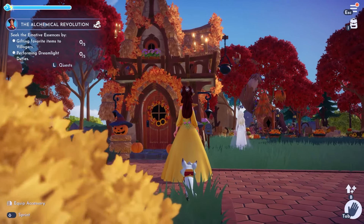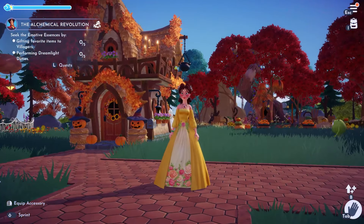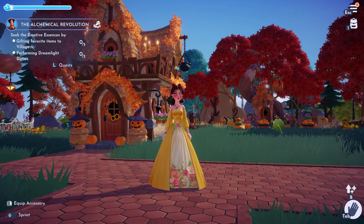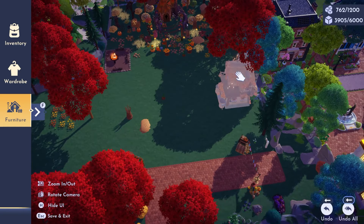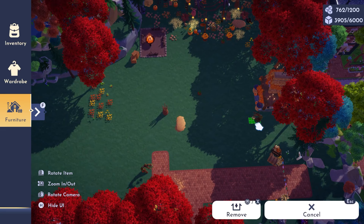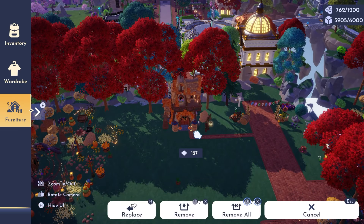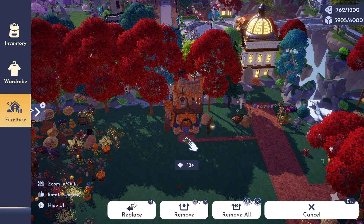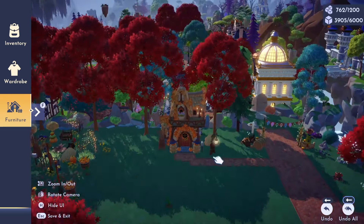We got this house in the premium shop a few weeks ago. I plopped it down over here and haven't actually decorated it yet. I did decide to go ahead and move it — I was going to keep it floating in the middle but it felt weird and there was too much space behind it. So I moved it over here against the wall and just added a walkway right here so that you could get up to it.